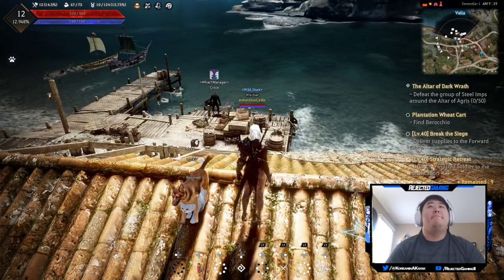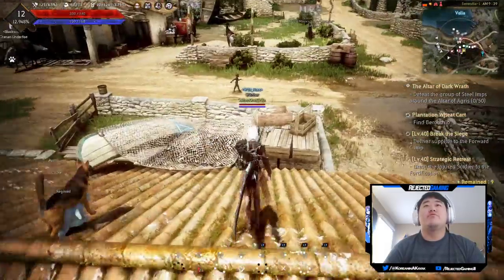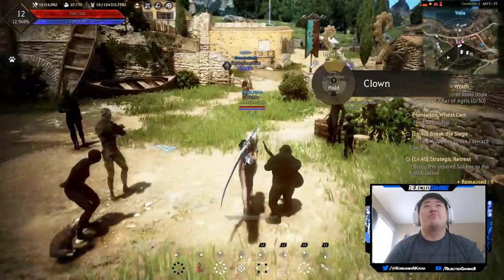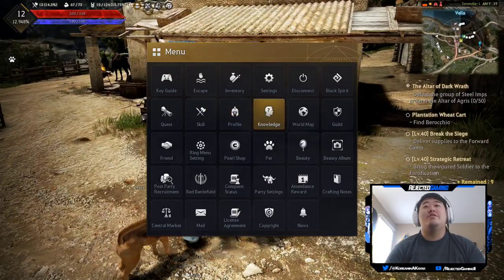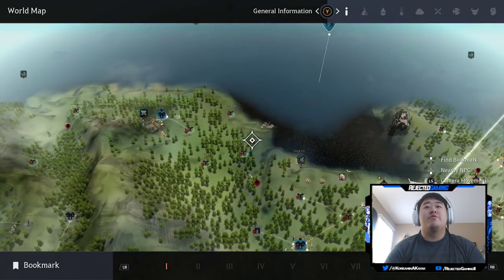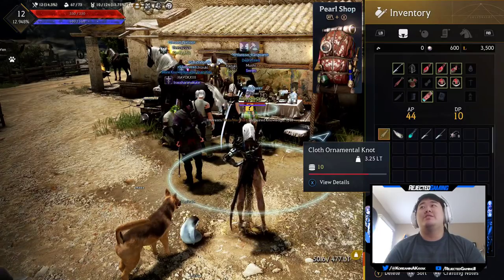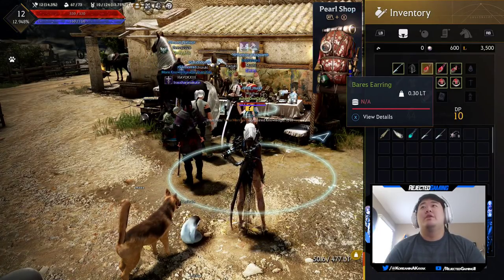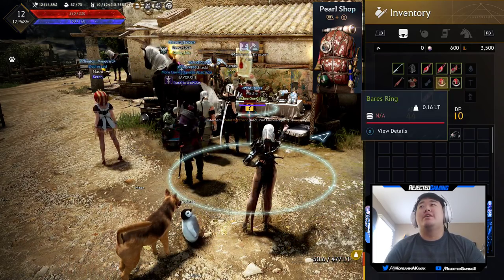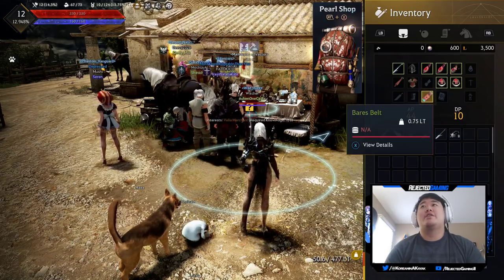What is up guys, it is Nick. We are back on the Dark Knight playthrough. We're out here in Valia and we'll be heading back over here in just a moment for the video. I wanted to show you guys — I went ahead and bought some gear for the character: the Bear's Earrings, Necklace, Ring, and the Bear's Belt. They're all really cheap so I decided to pick them all up. Didn't pick up any gloves or anything like that.